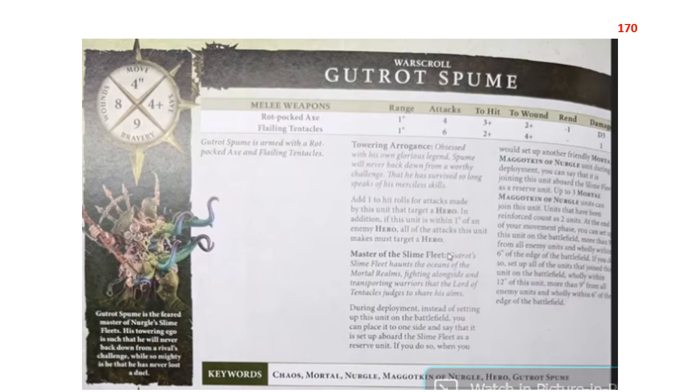At 170 points, Gut Rot Spume may actually be a little pricey and might need to come down. I haven't seen him in too many lists, but I have heard hilarious stories — because it's any mortal Maggotkin he can bring with him now, I've definitely heard of him coming on with the Glotkin. The other advantage with the Glotkin in particular is that you're keeping an expensive unit off the board in the first turn, so in alpha-shooting armies that target your big stuff on turn one, you're taking away that opportunity. The Glotkin is usually not something you're getting into your opponent turn one anyway, so putting him in your opponent's backfield is definitely strong.